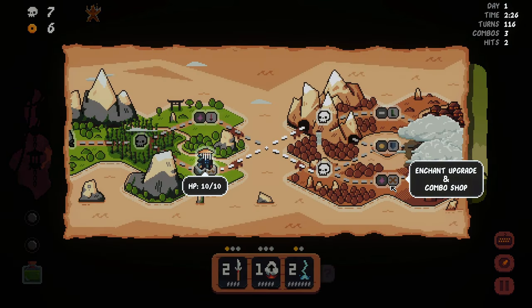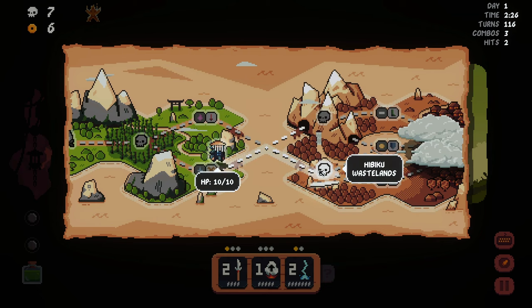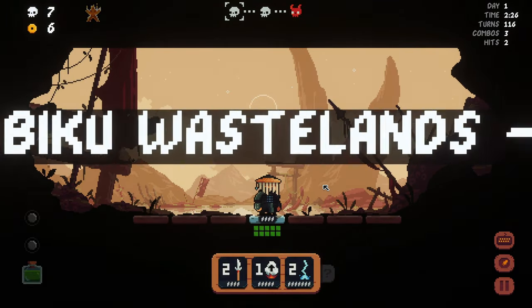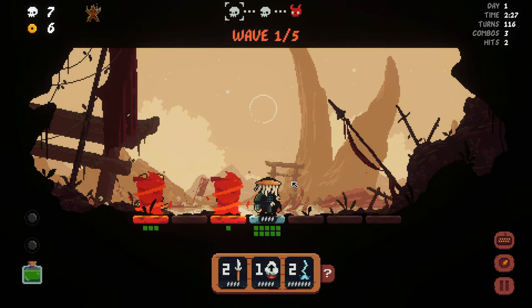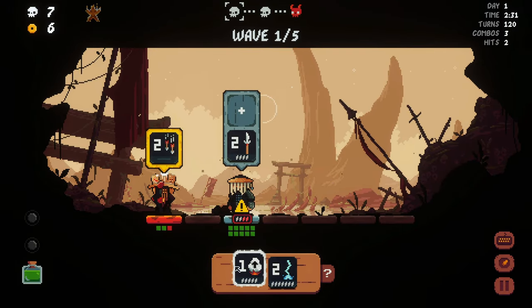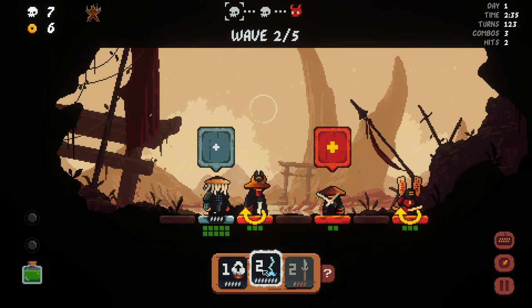So we have a combo shop - and by the way, this is new, right? In the very first run we were doing, you only had one path. Epiku Wastelands, hmm, let's go down here. Okay, one down. Oh, that's an annoying attack.